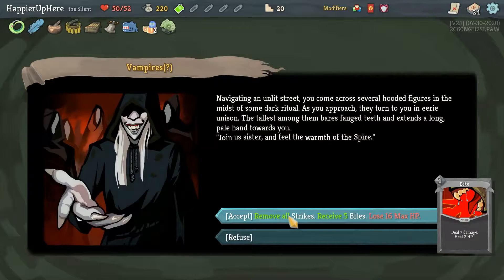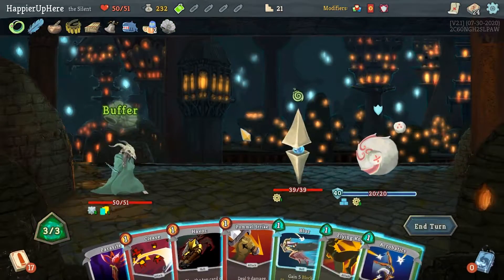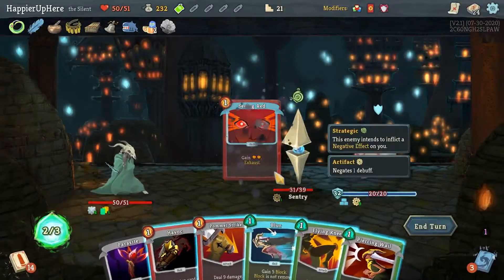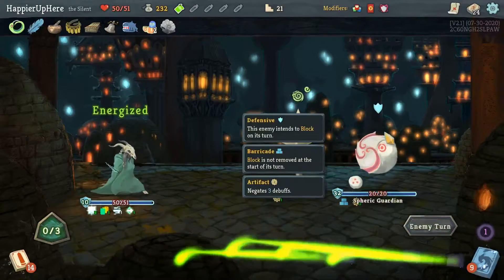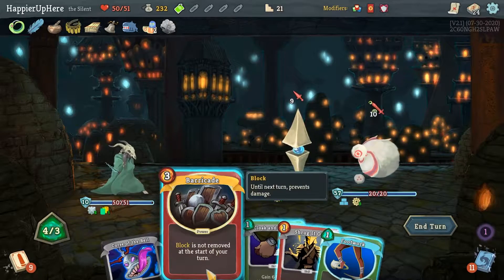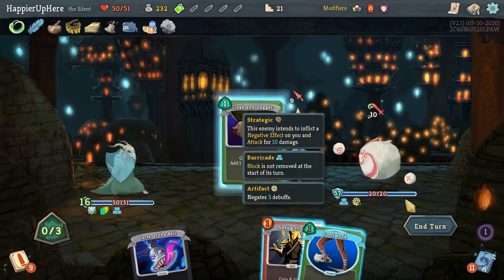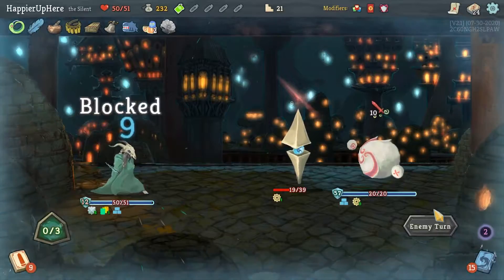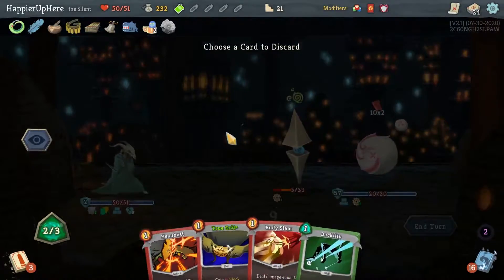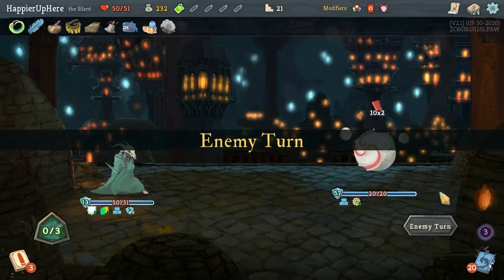This would get rid of my Highlander modifier and I think I kind of want to keep it. Let's do Cleave, Acrobatics — get rid of this. Seeing Red, Blur, and Flying Knee — not a bad opener. 19 incoming — there's a Barricade. I am fully defended, so let's do Barricade, and Shrug It Off — I'll keep my buffer. Cloak and Dagger works too, that way I can get one extra attack in. Unfortunately this guy makes me Frail which is not great. Let's do Slice, Dagger Throw, and then True Grit the Backflip to kill — I'm still fully defended.